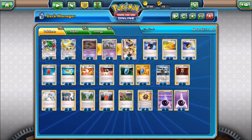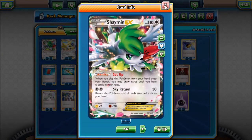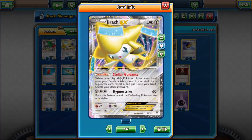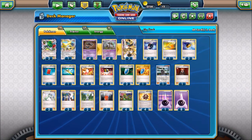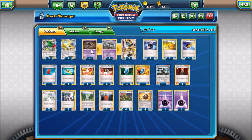First off, two Shaman EXs for setup. One Jirachi EX for Stellar Guidance. Basically, when you put this card down on your bench, you get to draw one supporter from your deck. Where that comes in really handy is for this Phantump line to pull out a Wall-E, so you can straight-up evolve Phantump into Trevenant first turn.